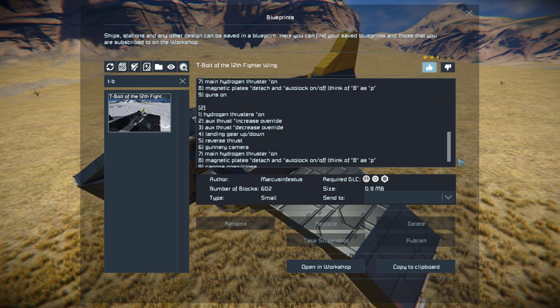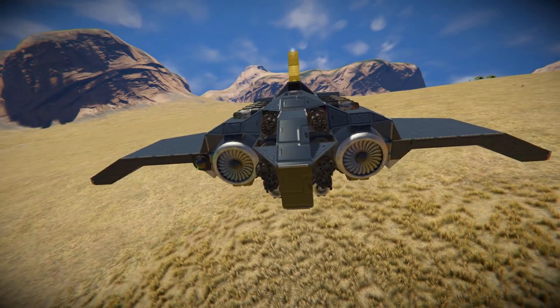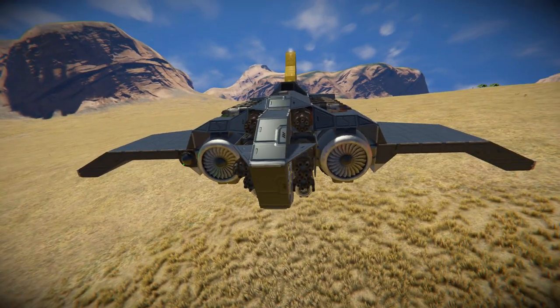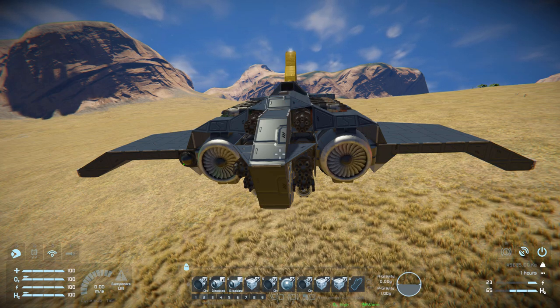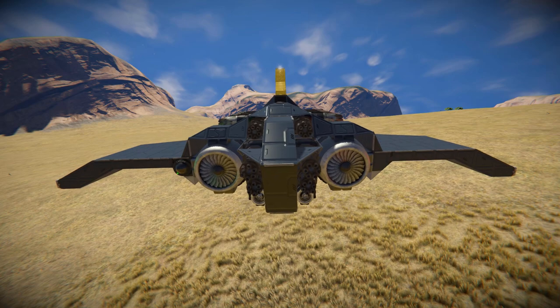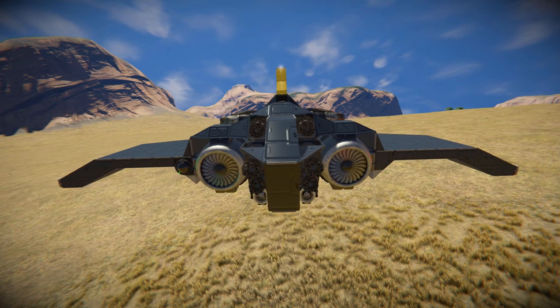We'll give this a thumbs up, then move all the way around to the very front for a quick look at the outside — and if there are any pirates around, we can try and shoot them to see how this handles. At the very front, we've got six Gatling guns to blast your enemies with.